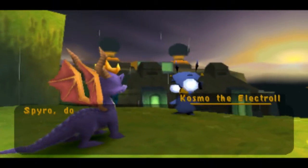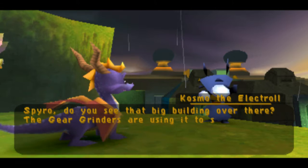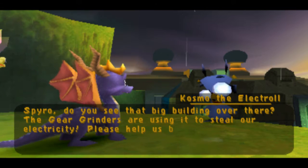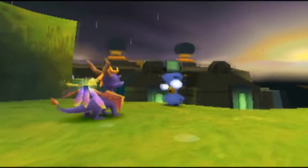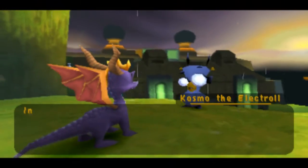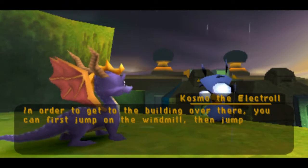Spyro, do you see that big building over there? The gear grinders are using it to steal our electricity. Please help us by shutting down the machinery inside. In order to get to the building over there, you can first jump on the windmill, then jump to the near side of the building.